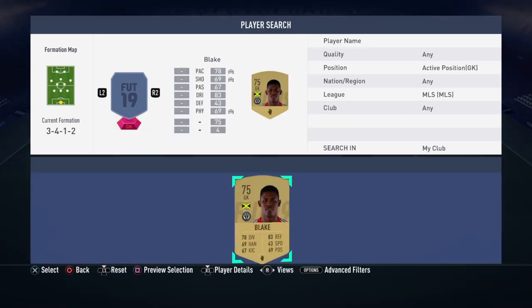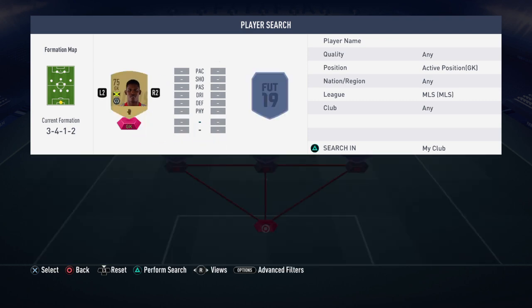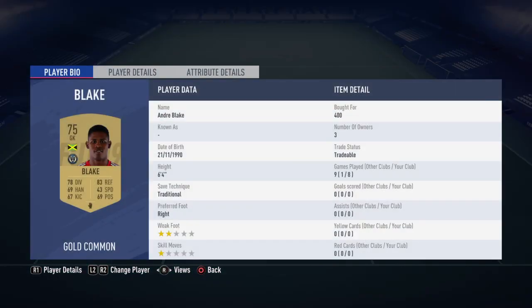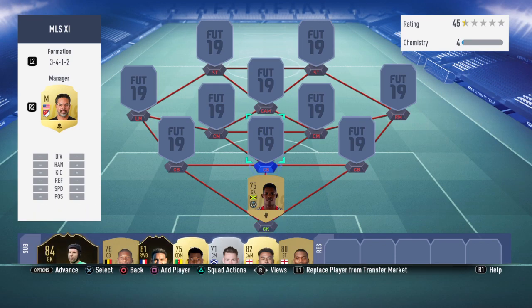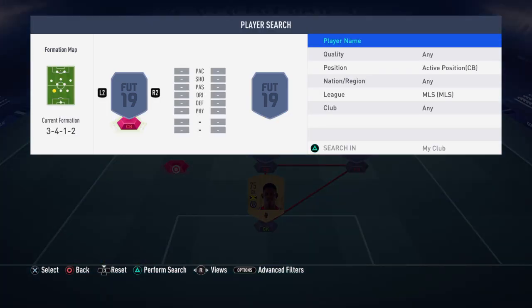We'll kick it off with a goalkeeper. Unfortunately there's not too many great goalkeepers in the MLS according to their FIFA stats. We have two gold goalkeepers, one of them is Blake, which I thought was the better of the two. He's 6'4", so he's quite a tall guy, has high reflexes, but I've chucked a glove card on him to upgrade those diving, handling and positioning stats. You can tell he's not the best keeper, but the defence do actually protect him quite well.